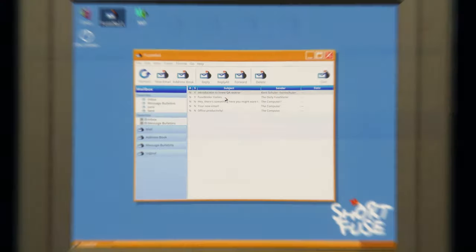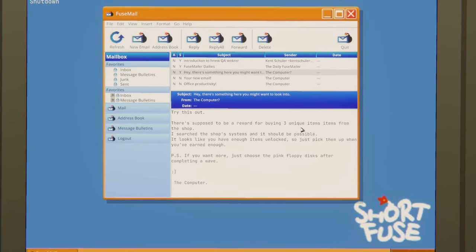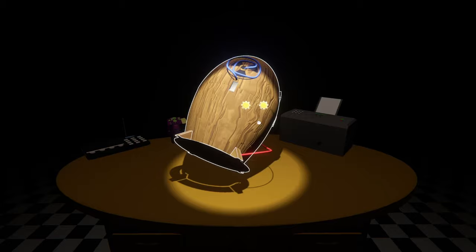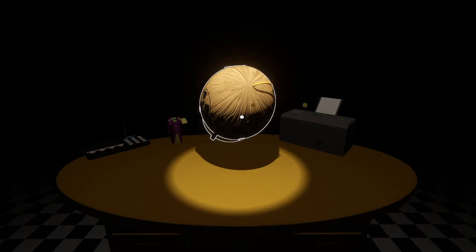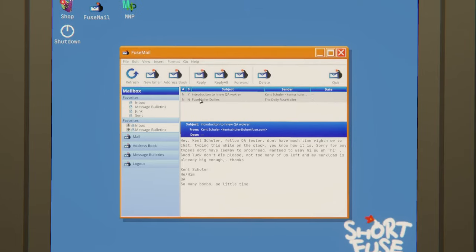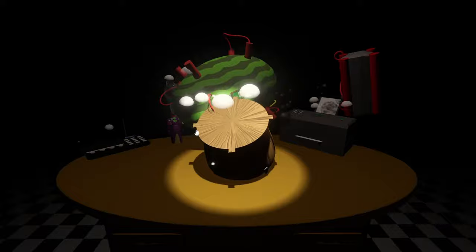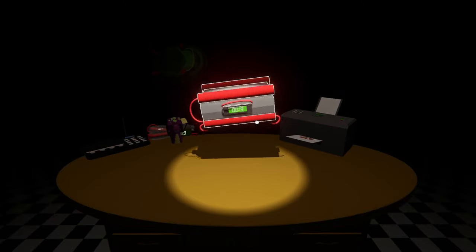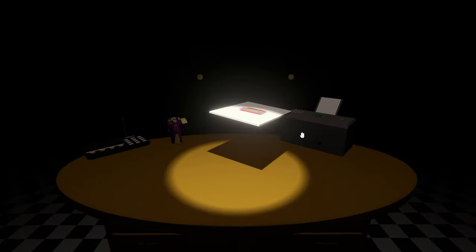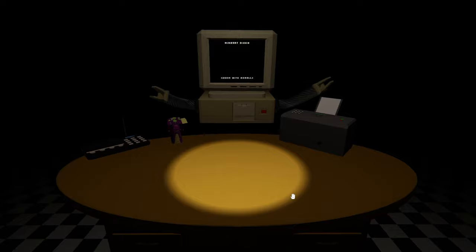The email app in ShortFuse contains a bunch of different emails from different characters you'll encounter throughout the game. These emails will tell you more about the company you're working at, tell you more about the purpose of your job, and also allow you to unlock more of the story and just more things to do in general — from minigames to play to secret new app functions on your desktop. Really cool stuff. The important part of the Fuse mail app is the emails.